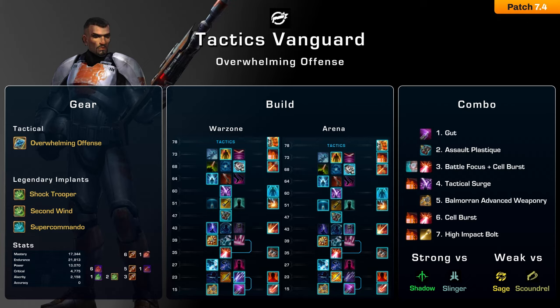For the warzone build, pick up Ricochet Rounds at level 23 for some extra AoE potential. At level 27, Storm is a must-have to gap close. High Yield Explosives makes your Assault Plastique hit like a truck, so we take that. At level 43, Advanced Infantry Tactics gives you 15 meters range, which lets you kite other melees and stay out of AoEs while fighting them. Level 51, Paralactic Combat Stims makes energy management easier by giving you extra damage and energy when you get CC'd. At level 68, Hold the Line is mandatory — it is your best defensive tool and can also be used offensively or to move between objectives.